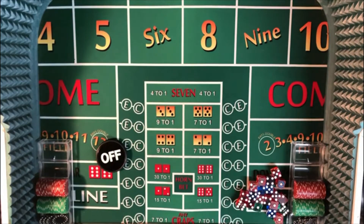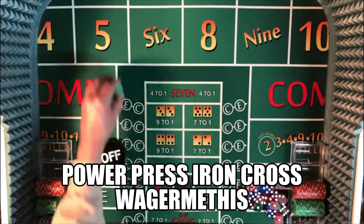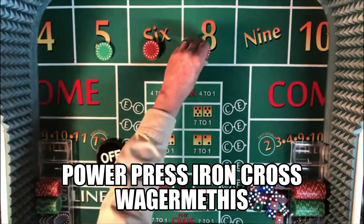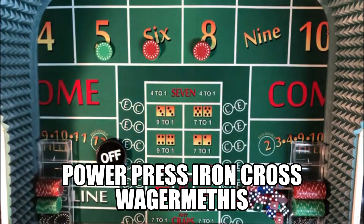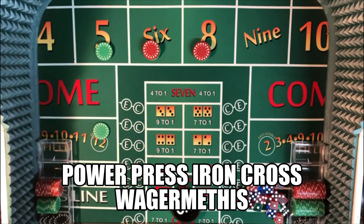Down here on the felt, getting ready for our match between Power Press Iron Cross by Wager Me This and Butterburg by Dantana 357. Let's look at the two systems first. The Power Press Iron Cross starts off with two units — this is a $25 table with a $1,000 bankroll — so two units on the five, six, and the eight. One unit on the field. Then we power press until the five, six, or eight goes up to four units.